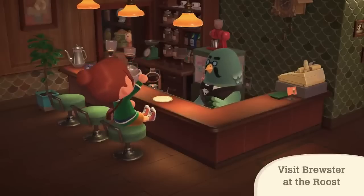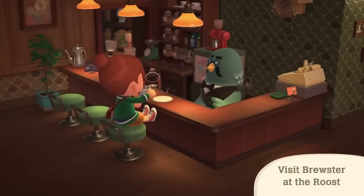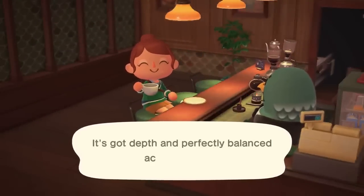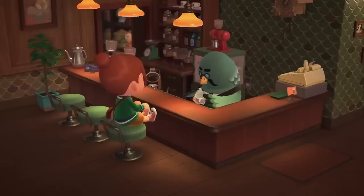So of course the first thing we're shown and the thing we all came to this direct for is our legendary Brewster. We finally get to see him in gorgeous HD and he looks amazing. The Roost is gorgeous, it has sofas, tables and a much more green theme than in previous games.